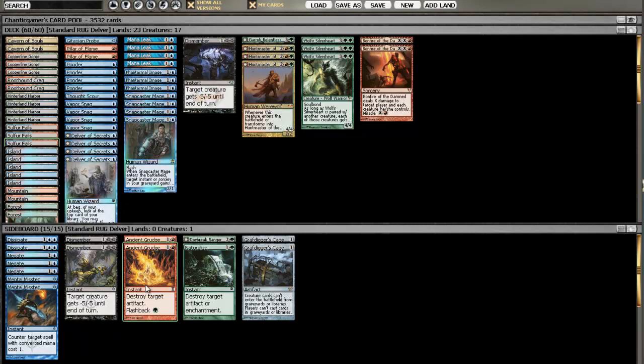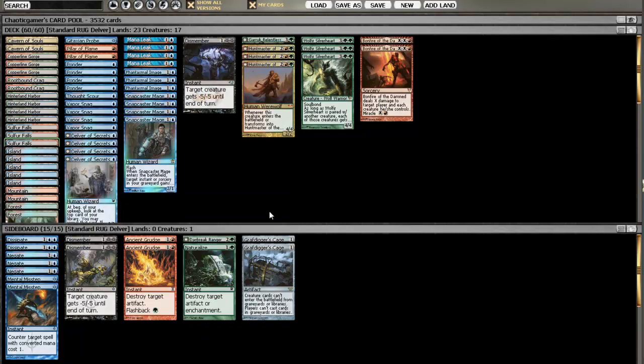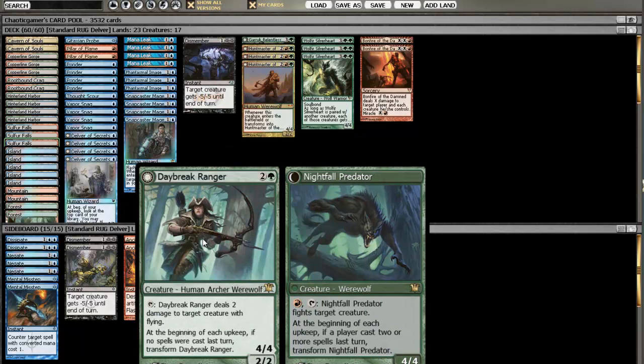Ancient Grudge is an answer to Swords, as is Naturalize, but Naturalize you can also bring in against the Tokens deck to remove their Anthems and Swords. Daybreak Ranger is the last card you bring in against Delver — dealing two damage to any creature with flying is great. Nightfall Predator is really good because you can fight Restoration Angels and still survive.